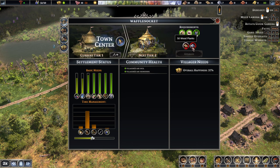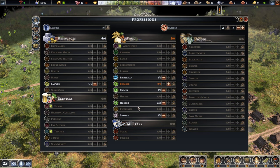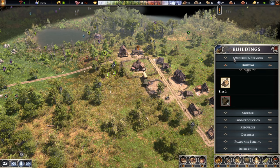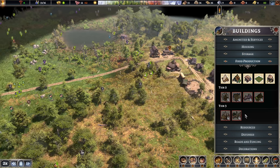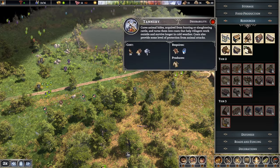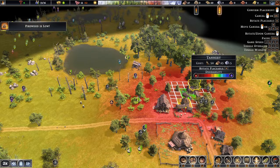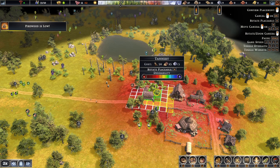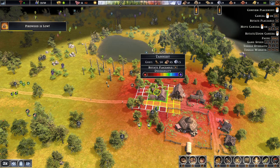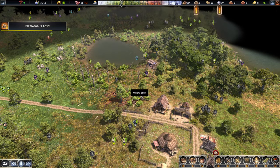What do we need for an upgrade? 30 stones and 50 planks. Let's put the gatherer back in and see what else we have access to. A tannery will be useful — but again, we cannot build it close to the houses, so we'll leave a little gap. You don't really care which way you're placed, so in that case, we'll just leave you here — we'll lose this willow bush though.